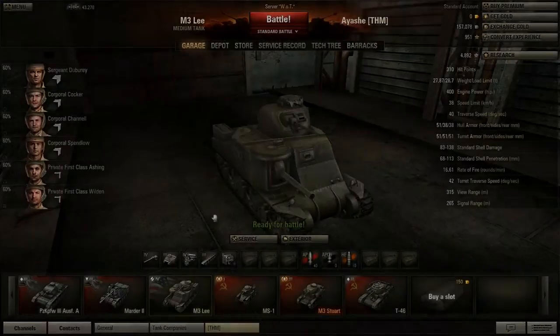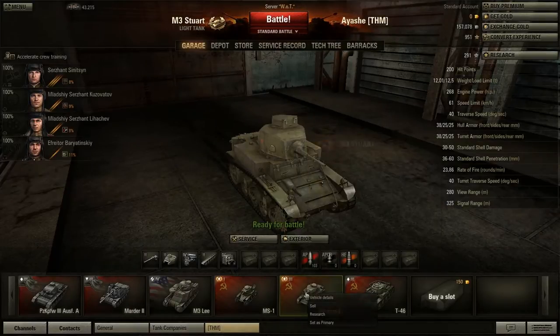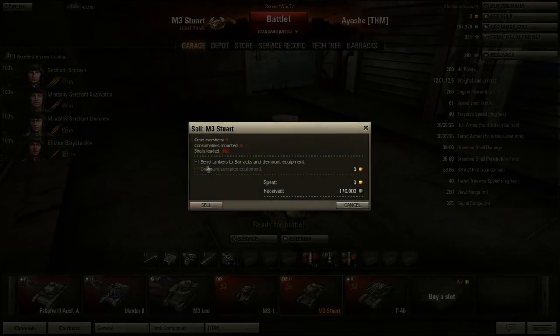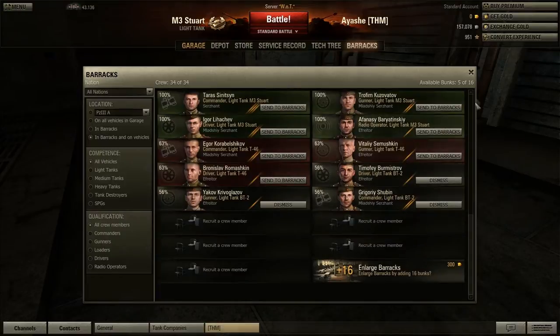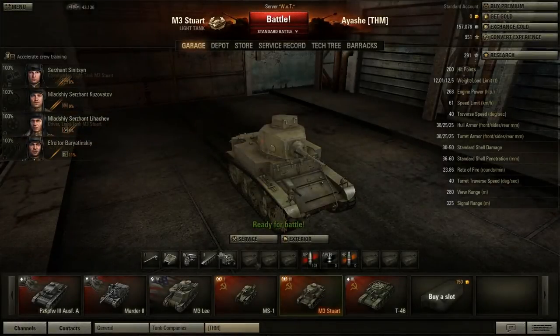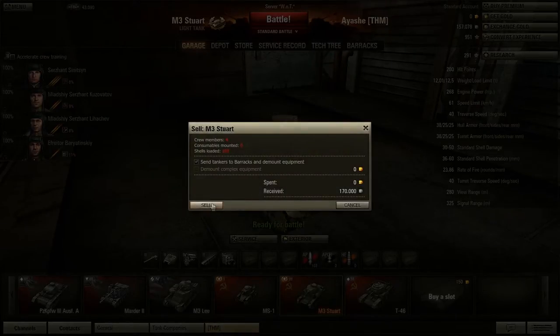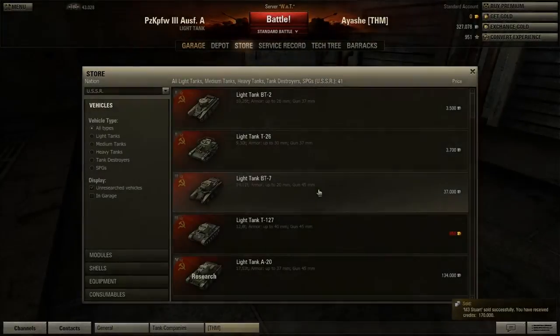I've been thinking and I decided to actually sell my M3 Stuart. I'm gonna sell it. Send the crew to the barracks. Do I have enough space for 4 crewmen? Yes, I have. I'm gonna save them because they are 100% experience and I'm gonna sell this vehicle. Whoa, that's a lot of cash! Look at my cash! That's a lot of cash! Nice!